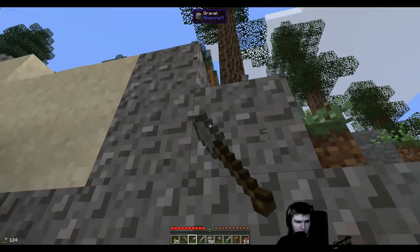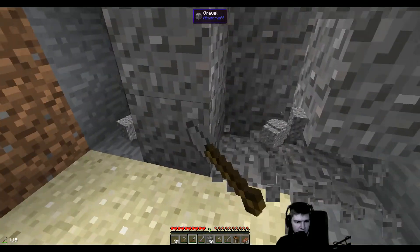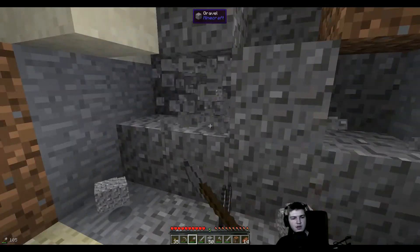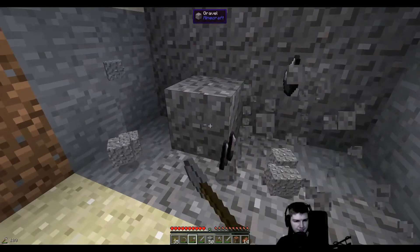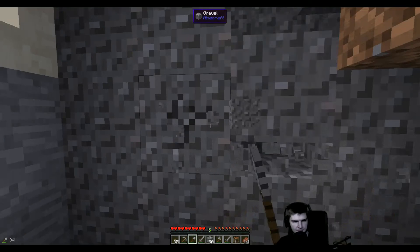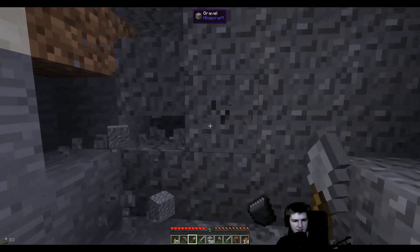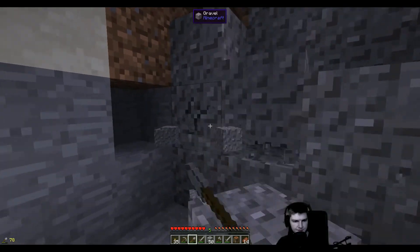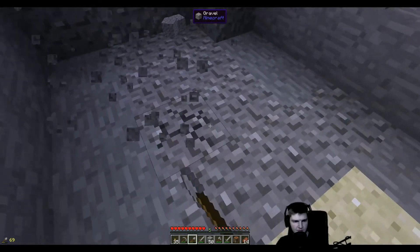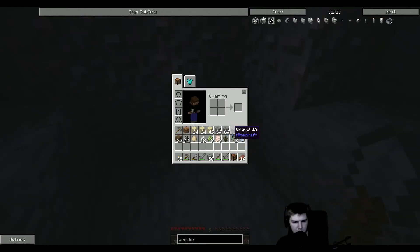How much sand do we have? We almost have enough. Normally you have to dig underground to get a lot of gravel, but now we have a lot of gravel on the surface. We have a stack and a half. We have two stacks.